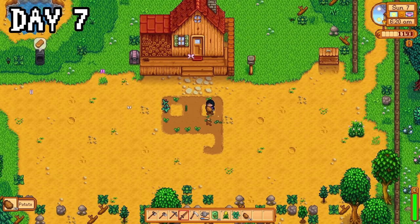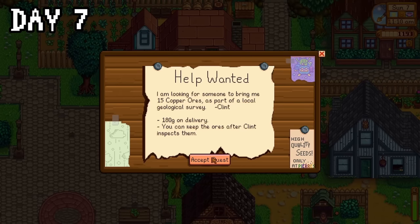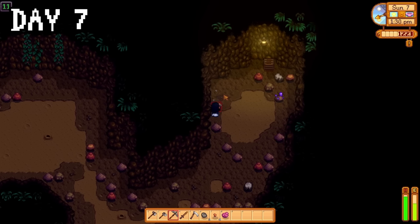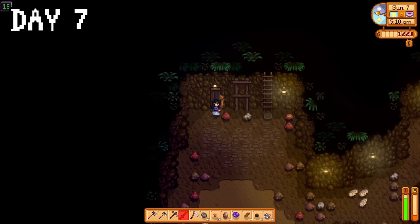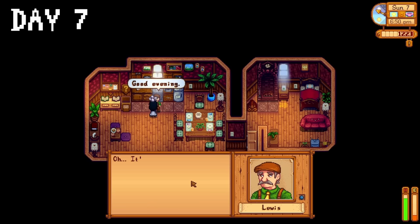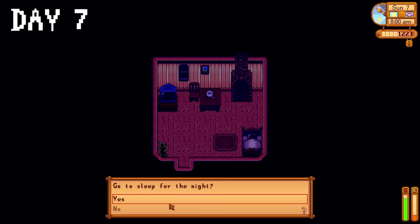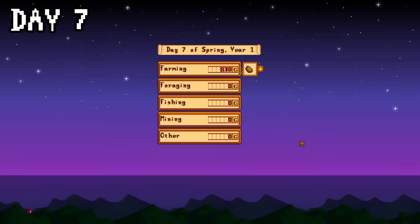On day seven, my potatoes, kale, and tulip were ready. I realized I hadn't planted those seeds from yesterday, so I did that. I then checked the quest board, and Clint was asking to look at more copper ore, so back to the mines I go. I only made it to floor 15 that day because I'm a noob and I'm slow. I forgot to sort a present for Lewis's birthday, so I gave him some freshly mined quartz, which he hated. So I went home and cried myself to sleep. At least I leveled up in farming though, and I actually made a bit of gold.